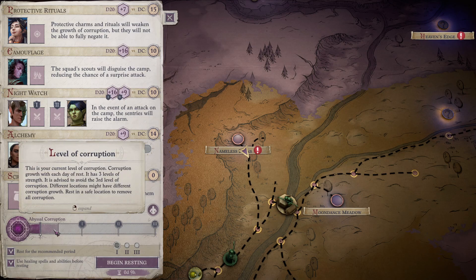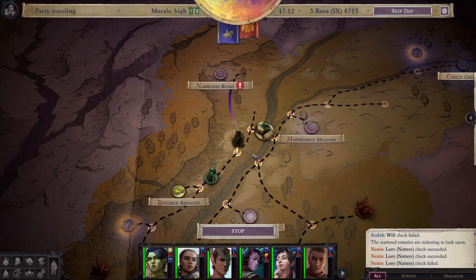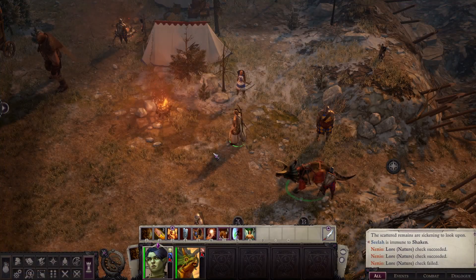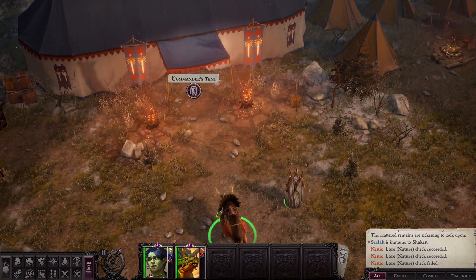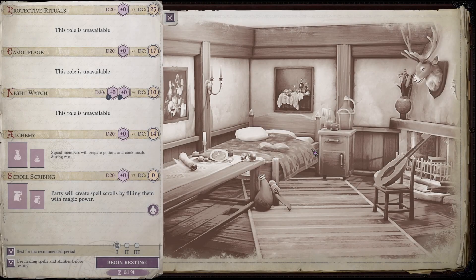Abyssal Corruption is going to start getting up, so let's head to camp. There's no reason not to go to camp — keep the Abyssal Corruption low, because we don't want it to be too high. That messes everything up. We're right here, so it doesn't hurt. If we were a long ways away, maybe we'd risk it. But since we're right here, there's really no point in risking it. Let's go ahead and get our rest.